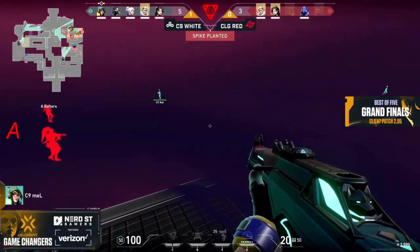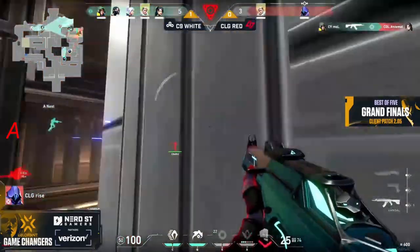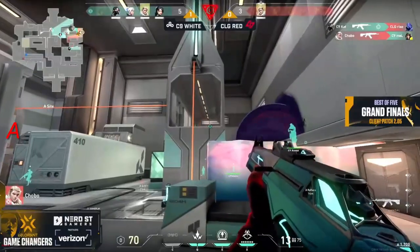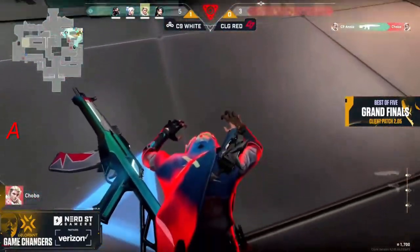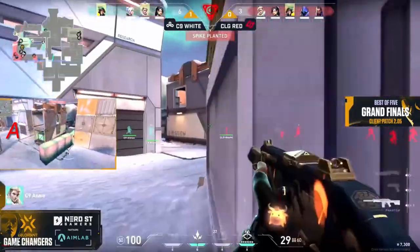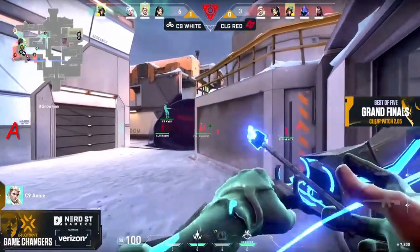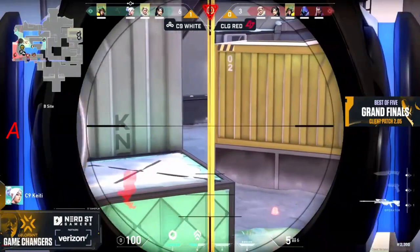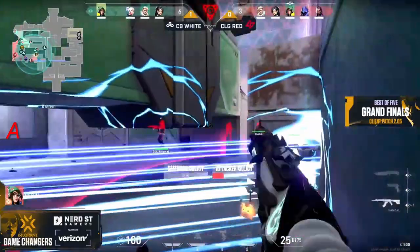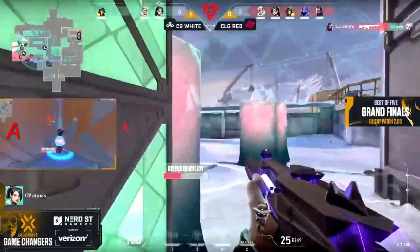There's also an early Viper's pit on the middle side, really pushing CLG Red on both extremities. Mel waited out, wanted to get some shots popping from heaven, and she does, but she gets traded coming out on the top. They're trying to get these wall bangs in — it's so close for the hit, but the spike will still go down. That was almost a perfect wall hit — that was the wall bang needed to stop it. Now they're going to have to use all remaining utility to try and retake, but this is a site that hasn't been very strong for C9 on retakes.